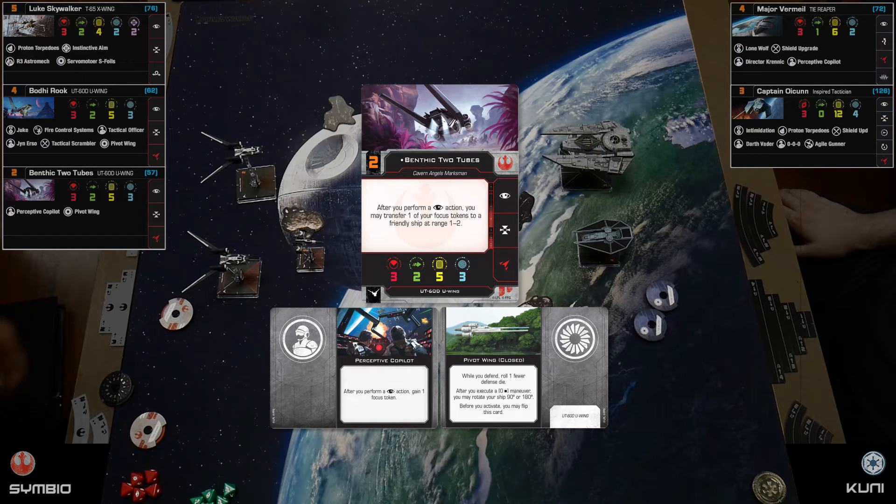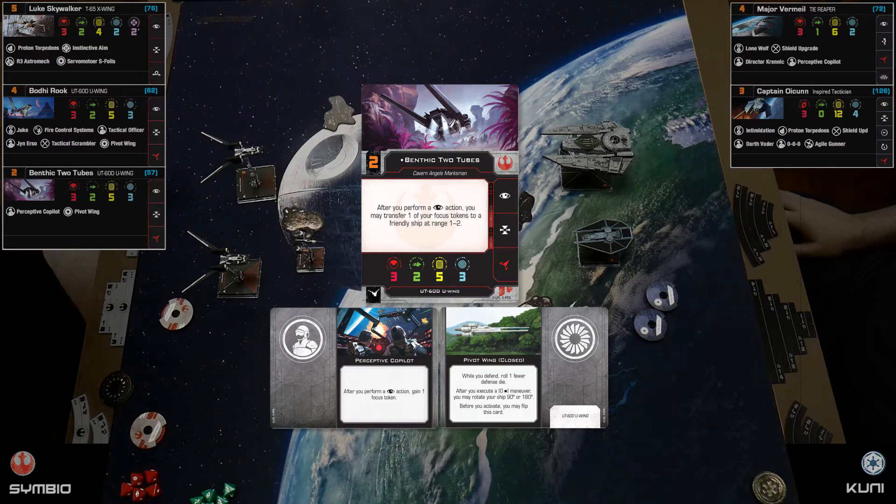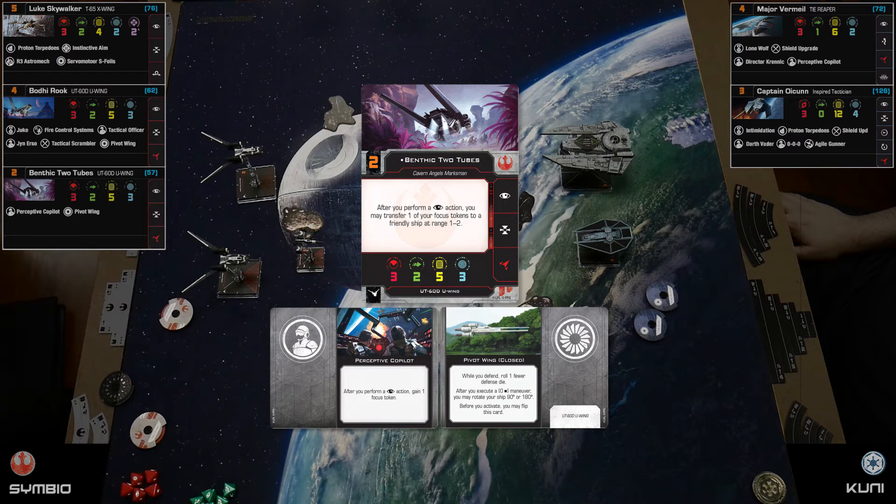Perceptive copilot allows him, after performing a focus action, to gain another focus. Benthic's own ability says after you perform a focus action, you transfer one of your focus tokens to a friendly ship at range one to two — so I take the focus and share it with somebody else. I also have R3 Astromech, which lets me maintain up to two locks, each on a different ship.